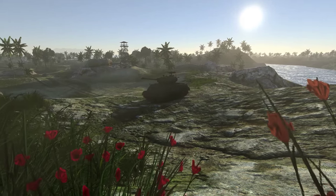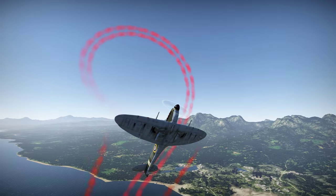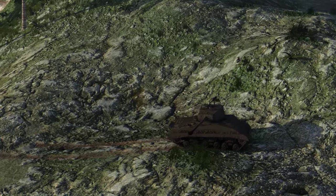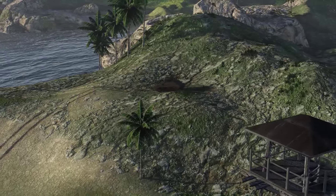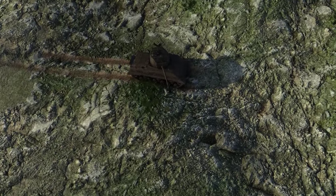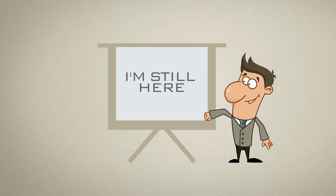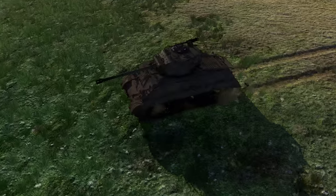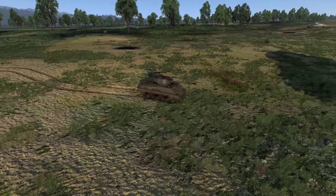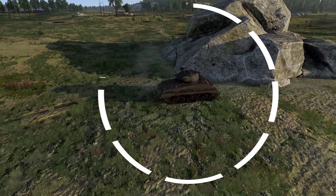If you somehow ended up flying anyway — maybe because you pressed 7 by accident, or because you hit your space bar in a fit of fury — now try and pretend that nothing happened. You don't want to demoralize your team, so before taking it to the skies, park your tank somewhere where it's going to be wide open and visible, like on a hill or in the middle of a field. It does not matter where, as long as your tank is clearly showing. If it works, your friends will not even notice that you are away from your tank. Oh yeah, that position you assumed earlier is strategically beneficial, by the way.